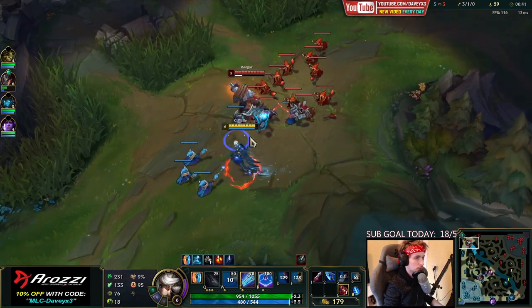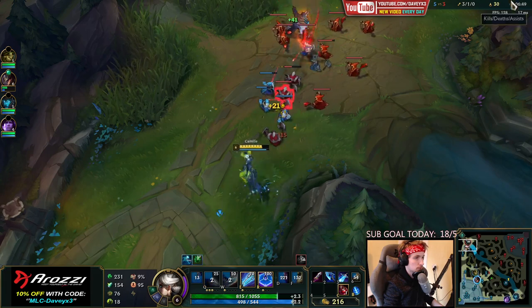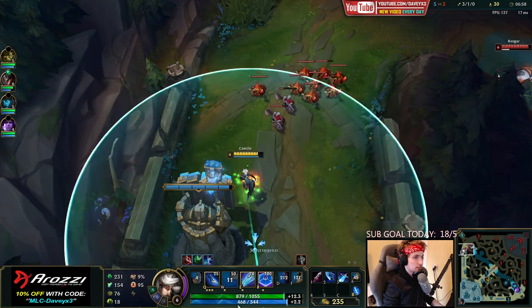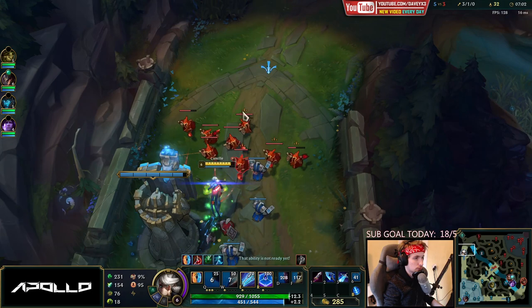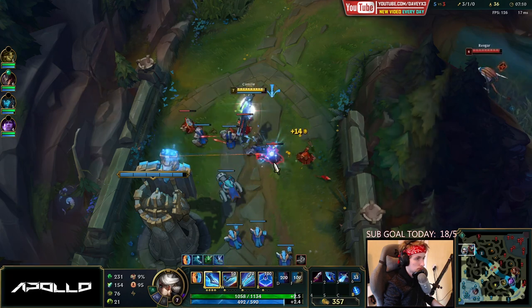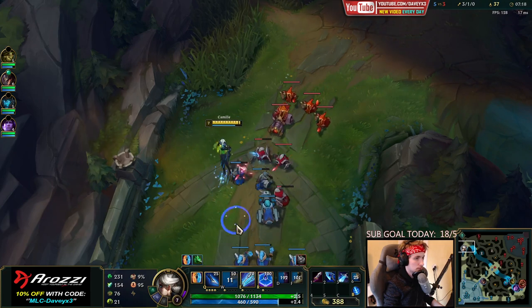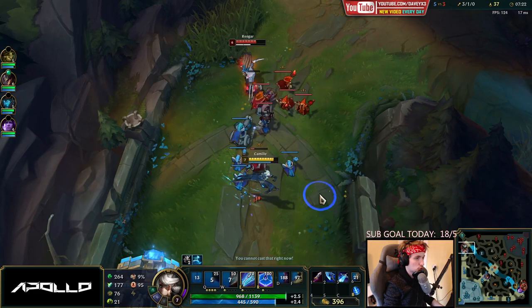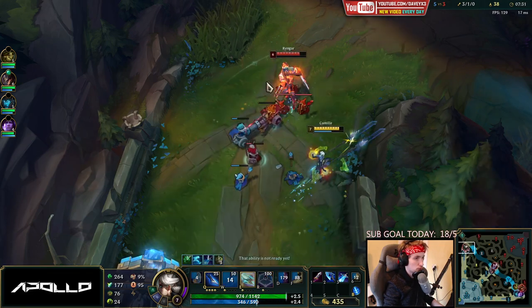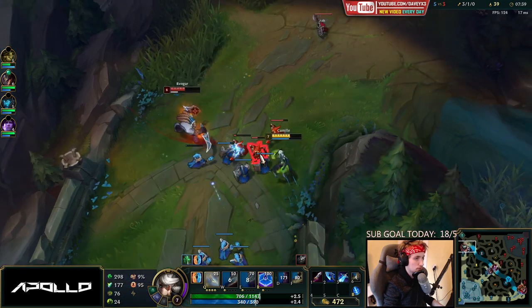He's probably going to jump on me - that wasn't a proper way to show it but basically you want a proper auto into Q into Q. This man's playing pretty aggressive. He actually went for a life steal item. There we go - that's Q number one with Grasp, now we're going to auto attack the creeps again. Another auto with two Qs, backing up. You basically do this on repeat until you win - doesn't really take much brain.